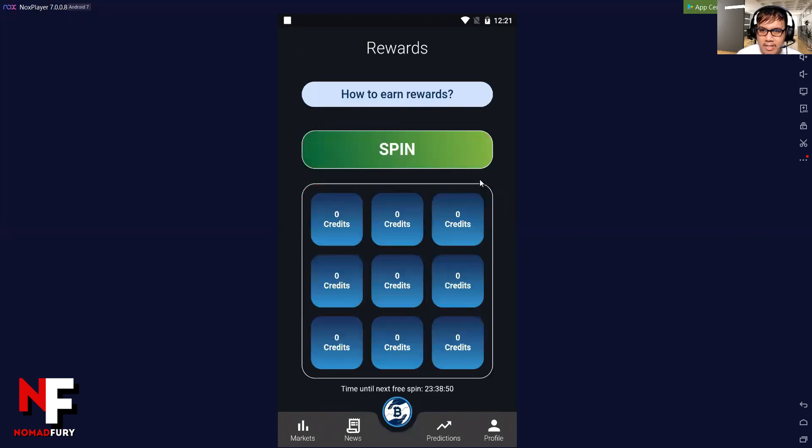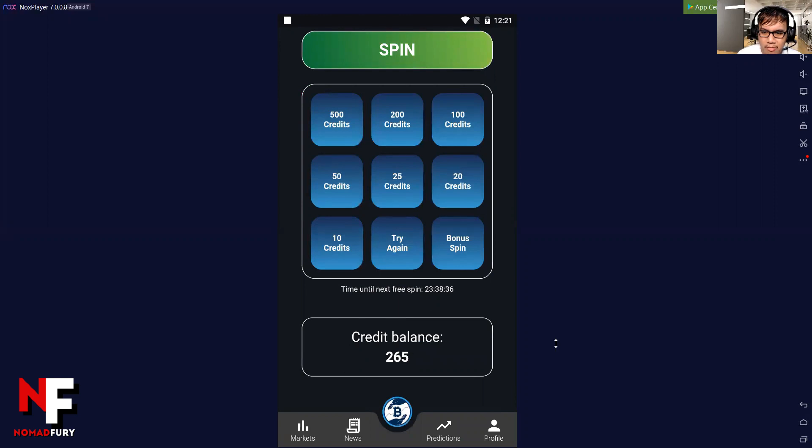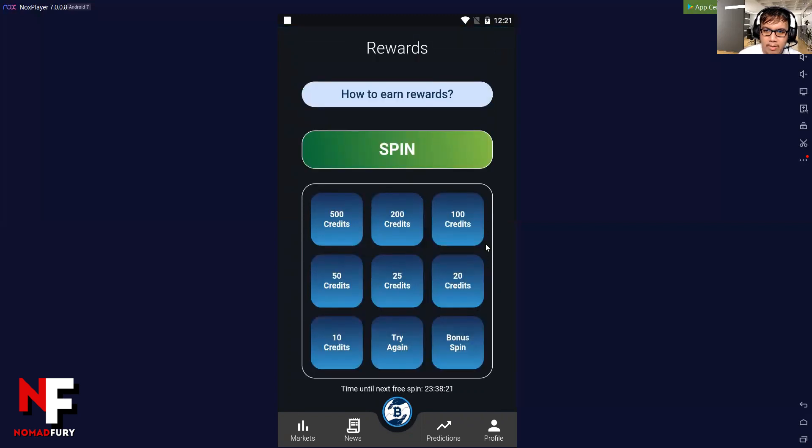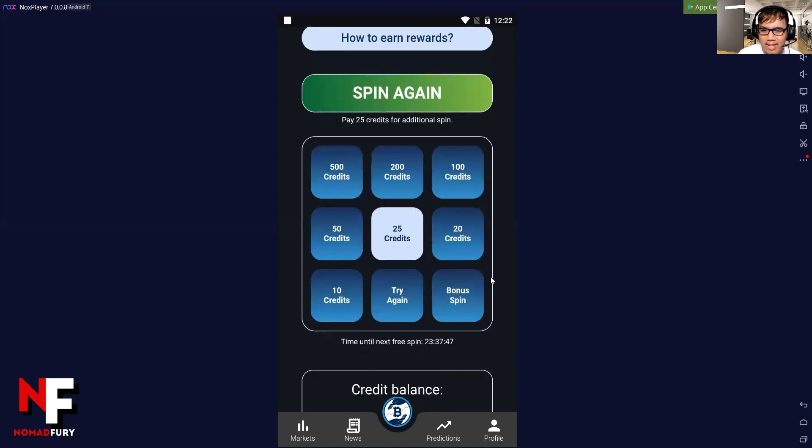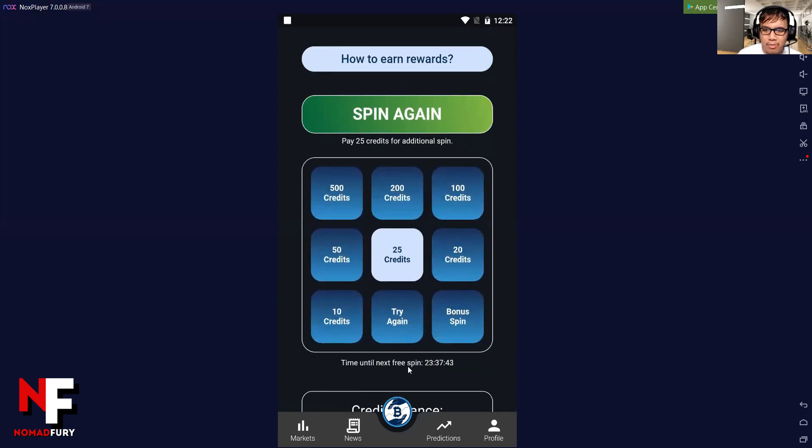Now as for the rewards — how to earn rewards: you can pay 25 credits. I have 265 credits. Time until the next free spin... I have a bonus spin! Let's see — for the second try, I got another bonus spin. Let's try again — 25 credits! So I have a bonus and 25 credits added to my balance. If I want to spin again, I need to pay 25 credits for an additional spin.